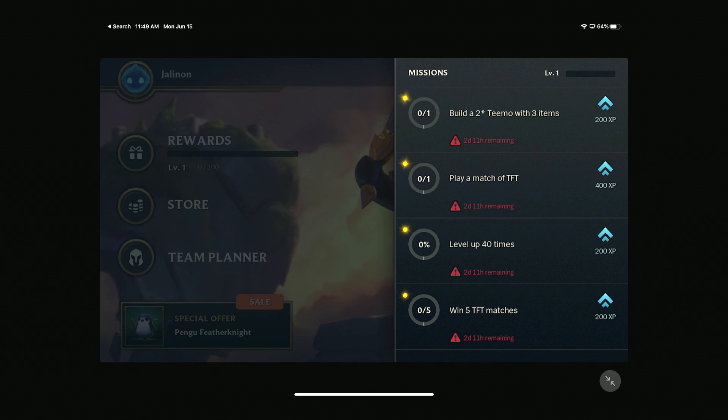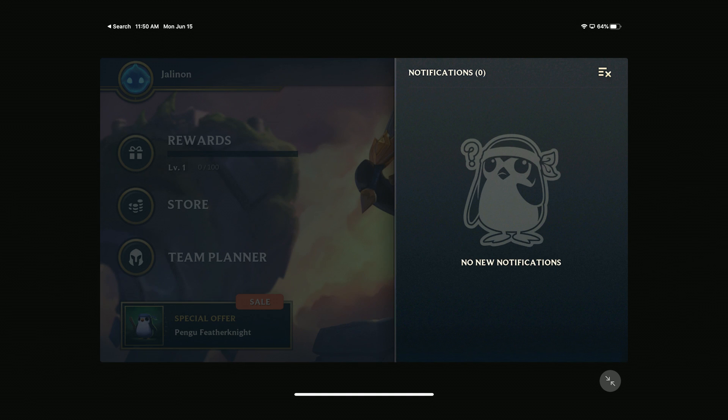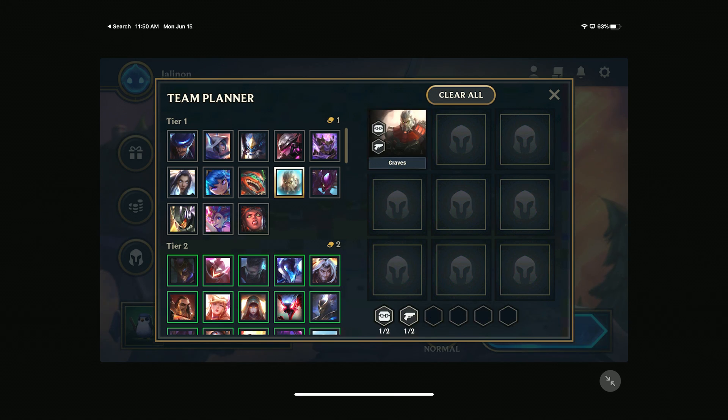There are missions in Teamfight Tactics — you get stuff out of it. You can make friends, which I have not. They finally introduced the Team Planner, so this should be helpful. I did not have this before, and I am very much a noob to Teamfight Tactics. I watched a couple videos when it was coming out, like Disguise Toast with his Volibear build. I've played a couple games before this Team Planner patch. I found Pirates to be amazing, and the Rebel thing as well was pretty good, so I think we'll probably go for something like that.